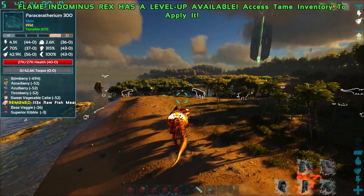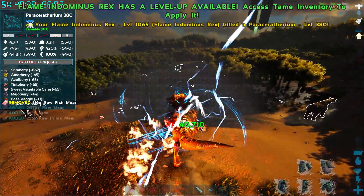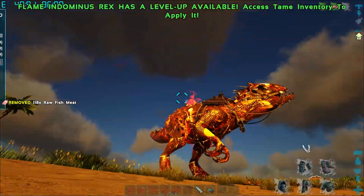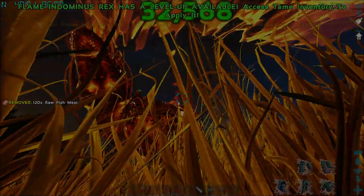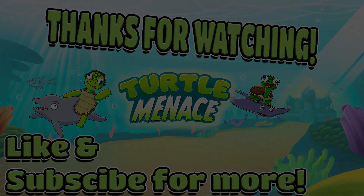This is probably our strongest lane creature right now - the flame Indominus Rex signing out. Peace. Breath attack. We'll see you soon.